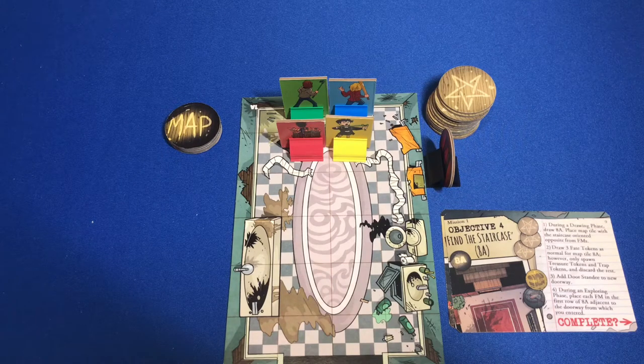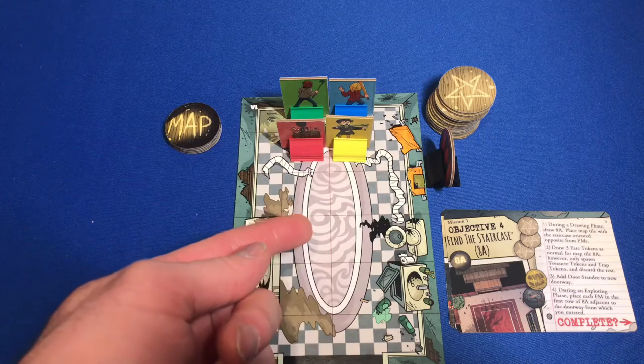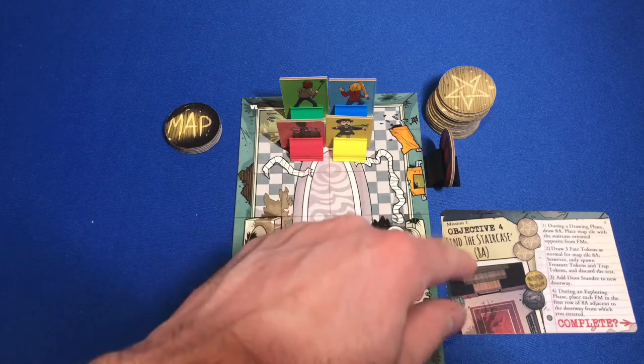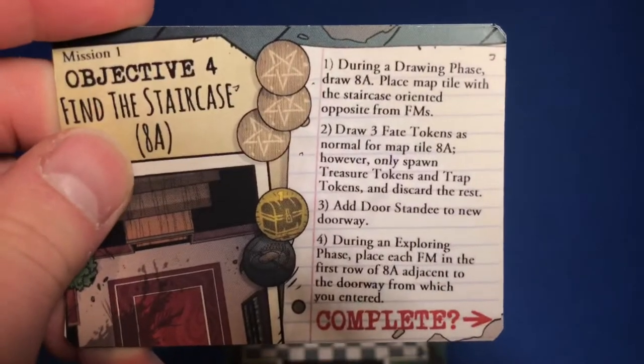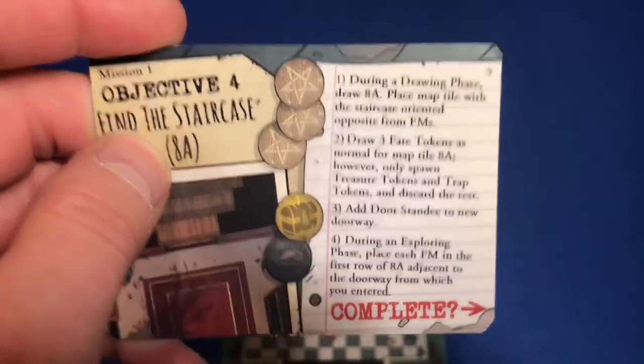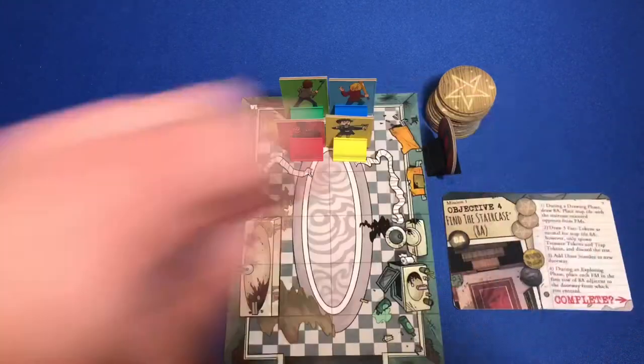Greetings, I'm Barent and welcome to Meet Me at the Table. We are continuing our playthrough of the Ghosts Betwixt. We have just finished out this room. We took down a couple lackeys and we're going to be moving on. We have our objective A - find the staircase. So we're looking for 8A inside our map token deck here to continue on with our adventure.